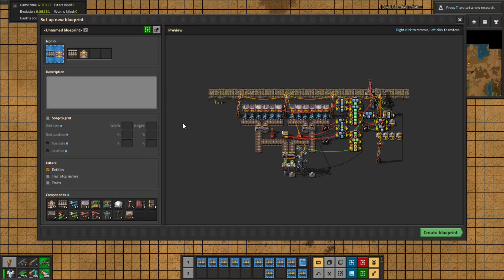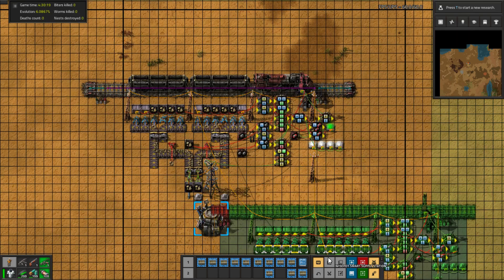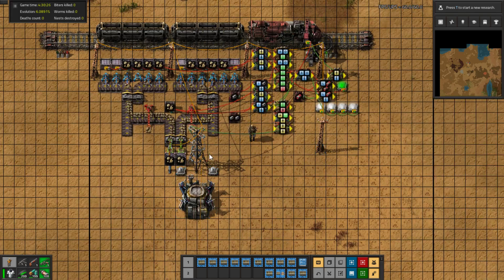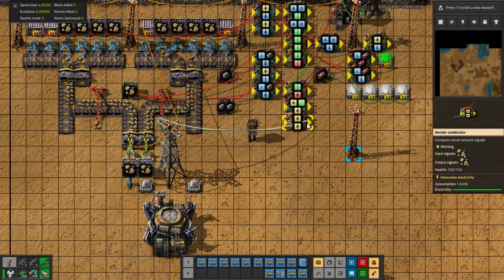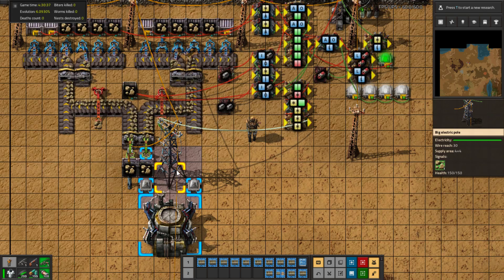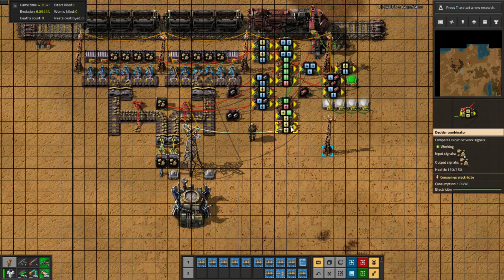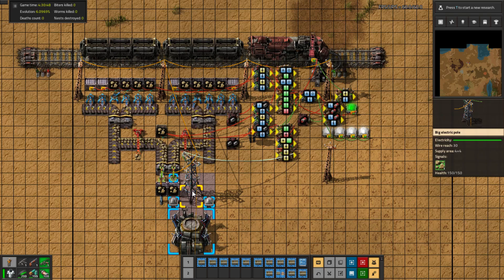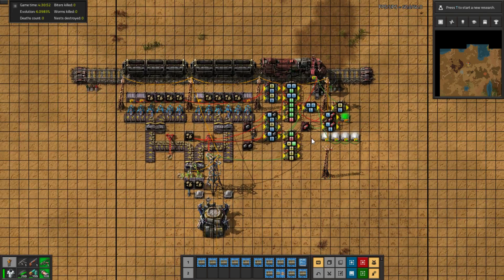If you want this blueprint, you can get the code from the description — I've already added it as the smart supply station. You can grab it and put it into your game. Just make sure that the combinator output is connected via green or red wire to your train network, so it can send the signals and let others know this station is ready. That's it for this video — if you liked it, hit the like button, subscribe to the channel, and thank you so much for watching. I'll see you in the next video.